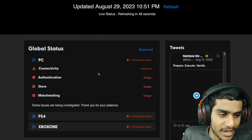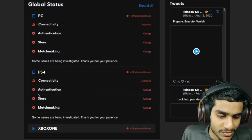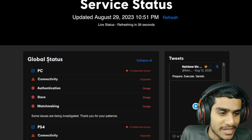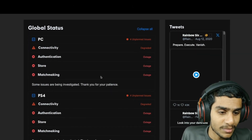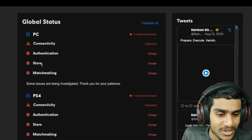PC server status: connectivity is degraded. An outage is also ongoing on PS4 and Xbox One. Rainbow Six Extraction is experiencing a global outage as of right now. This is the latest live status update as of the time I'm doing this video, and this is a pretty serious situation.